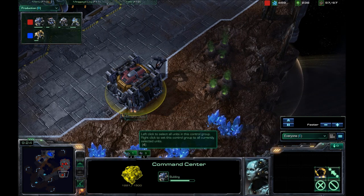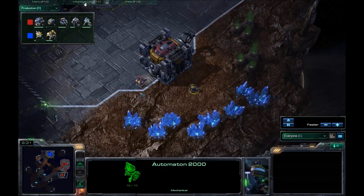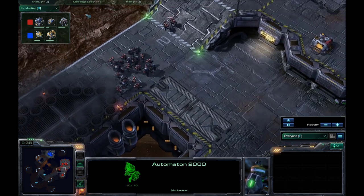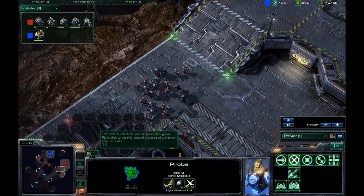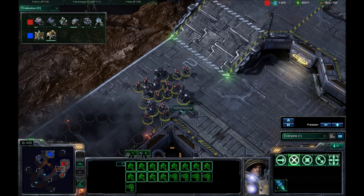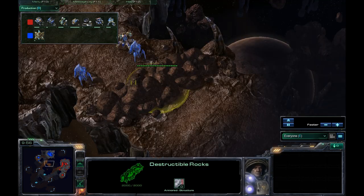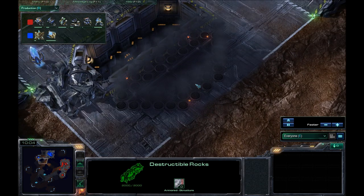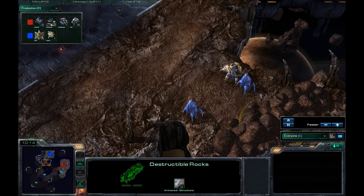I am expanding here. He does not have his expansion yet — it looks like he is prepping that right now. I have marines and marauders out in front of my base. No damage done to the destructible rocks; these units are just here to keep an eye on that, plus guard against anybody going into the main base or getting a small flank around the back.